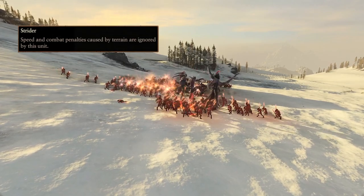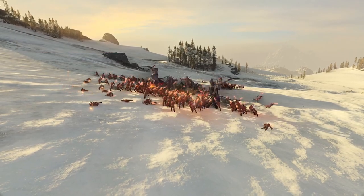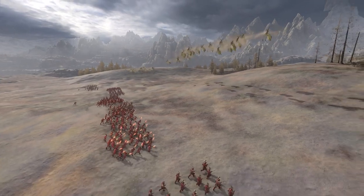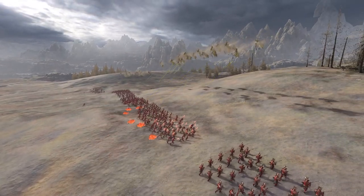It's important to take advantage of elevation when possible, but when you can't do that, units with Strider are really nice to have. Flying units also take advantage of the elevation mechanics, since they always have an elevation advantage when flying. And that's elevation and its effect on units.